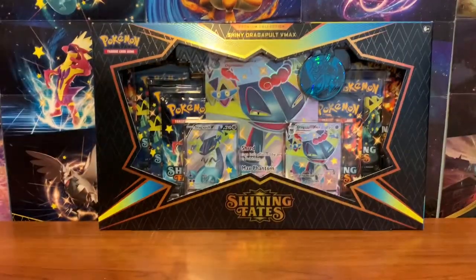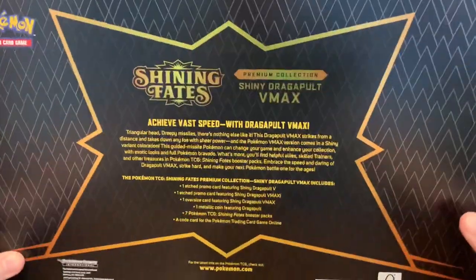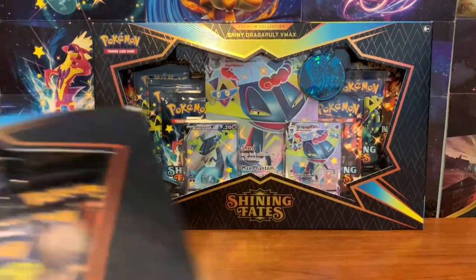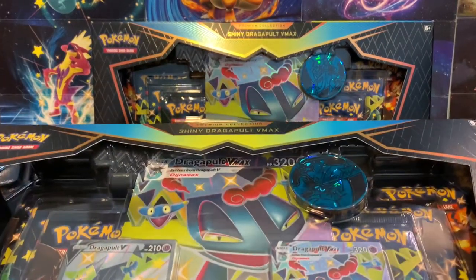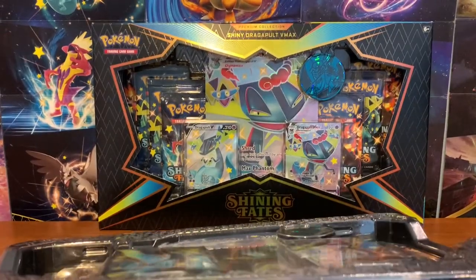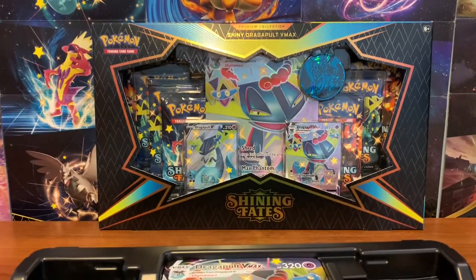Let's take a look at the back — pretty cool looking. Personally, Dragapult is my favorite between the two, so I'm glad I got one, but I would have preferred one of each. We are going to open this now. Taking off this plastic layer — it's an interesting plastic layer they have here that you don't usually see.